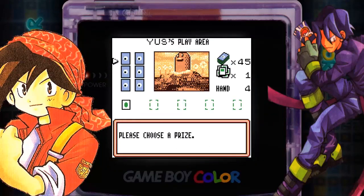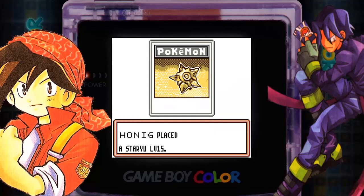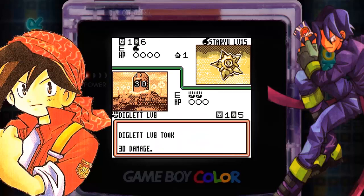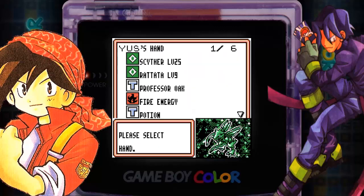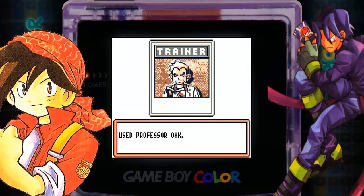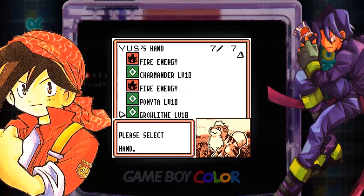That Gust of Wind did absolutely nothing and our attack will be able to finish off the Caterpie — the first kill is gonna be for us. But that's bad, because now in comes his Staryu and he's gonna give him Plus Power, slap that 20 damage, and that's gonna instantly destroy our Diglett. But luckily we drew a Scyther — one of the best Pokemon in the game.